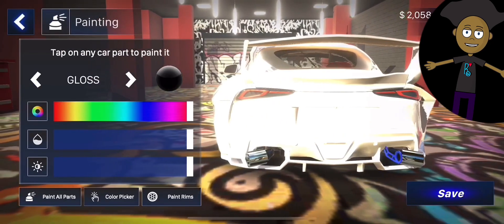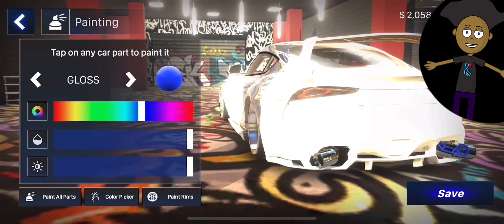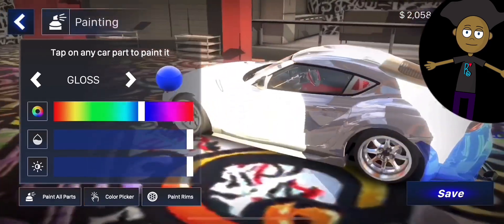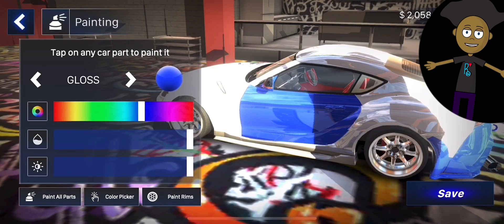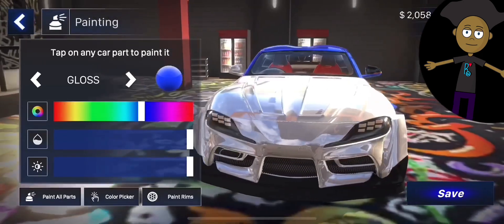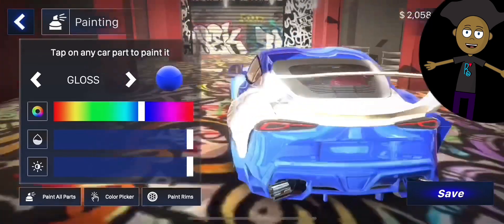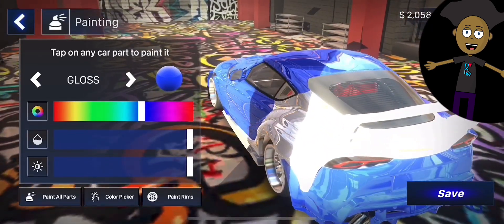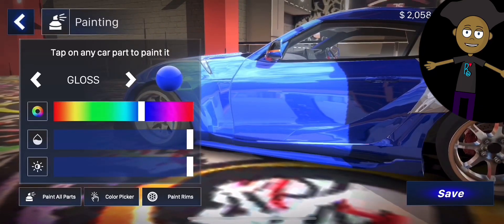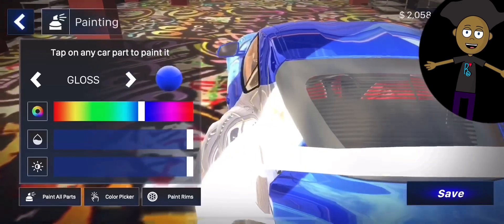Let's just get some paint. Hopefully the paint's shiny. Why can't I paint the bumpers though? I want to paint here — why can't I paint here? Paint, paint, paint — how did I get that side painted?